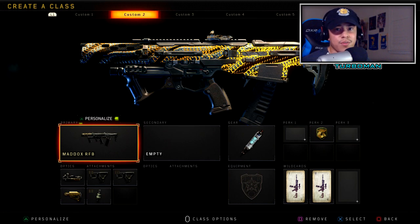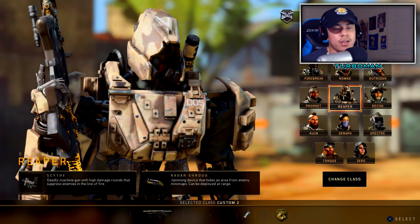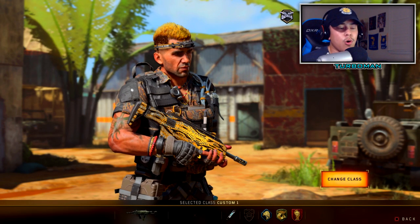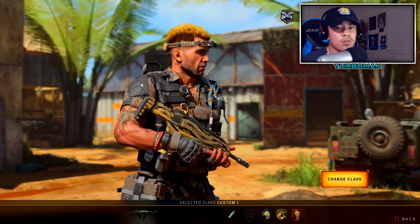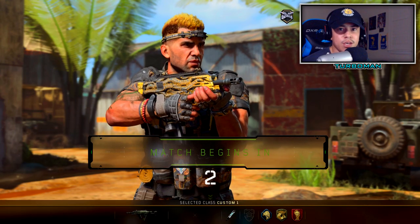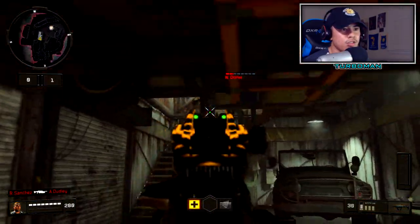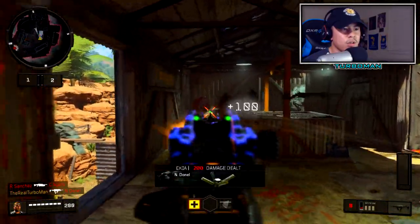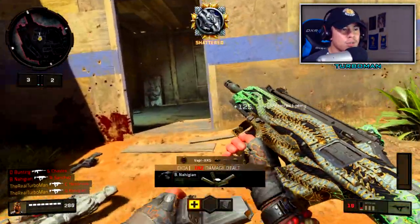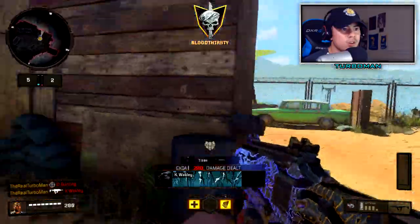Do 20 kills with the Spitfire, then switch to 20 kills with the Maddox RFB. Going into the private match, try to engage in as many gunfights as possible regardless of distance. You want to gain confidence going into those gunfights — if you're not confident aiming down on people, you won't do well. Just aim in and track your enemies. See how much recoil the Spitfire has — just run around, look for enemies, and try your best to stay on target.